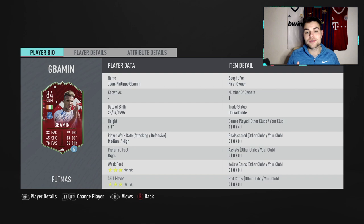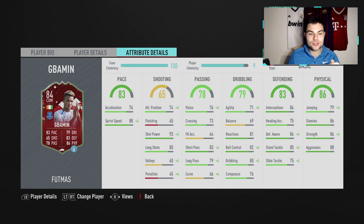I'm going to have an icon Makélélé review coming up soon — maybe tomorrow, maybe Sunday. I played with him today and I know what it takes to be one of the best CDMs on this game, so I feel like I'll have a good idea of how Jabamin plays. His base card is 79-rated and he's had plus three to pace, plus eight to shooting, plus five to passing, five to dribbling, five to defending, and three to physical.